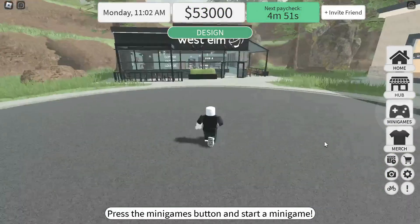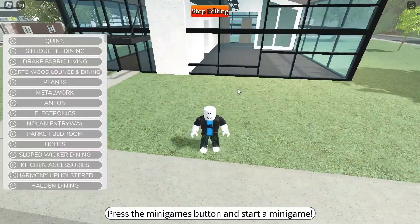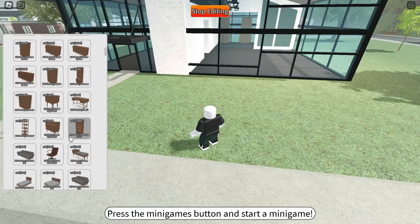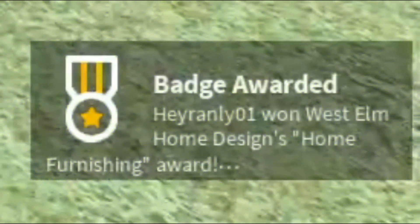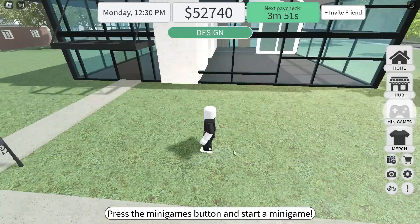Go to the hub and buy an item and place it in your home. This badge means free item. Enter the obby mini game — this badge means free item.